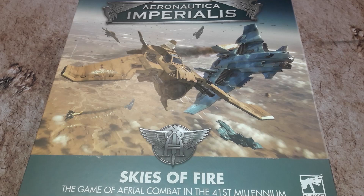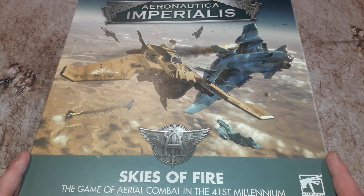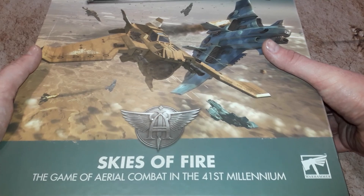Hi guys, welcome back to Tabletop Republic. We are back in store and able to bring you a little bit more content. Today we're going to start with a project I've been looking forward to for a while. As soon as I saw the new box, the more I looked at it the more I thought it's time - and that is Aeronautica Imperialis, specifically the new release Skies of Fire, which features the Imperial versus the Tau. Let's kick off this series with a what's in the box.